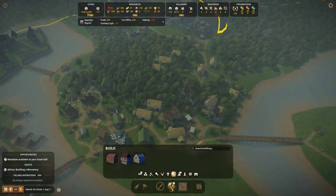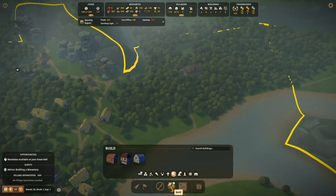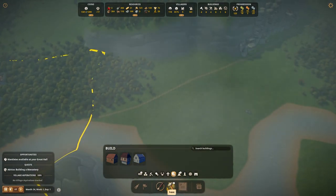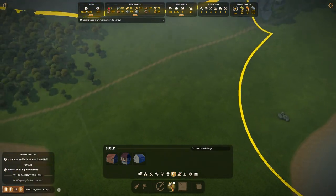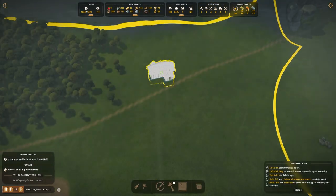Look at that trade — 504. We're making so much money right now that we should start going off and getting another zone and maybe building a whole other town. Maybe we'll build ourselves a whole monastery town. I'm going to buy this area right here.